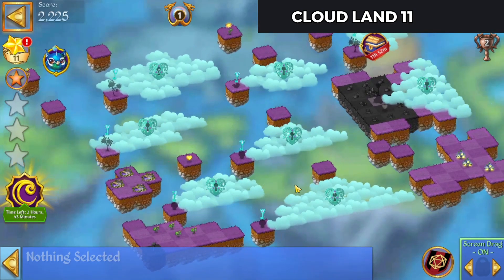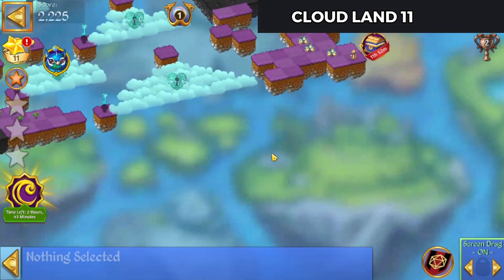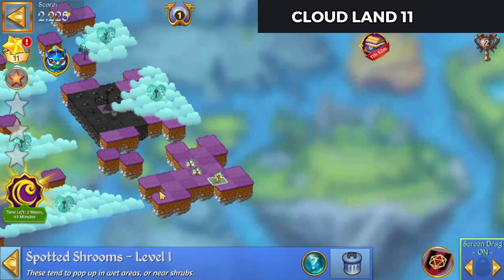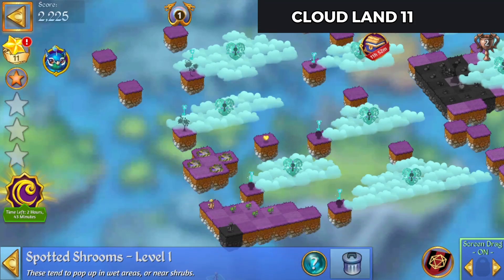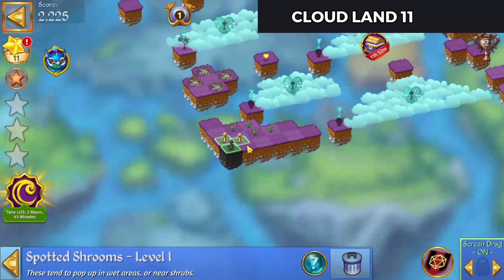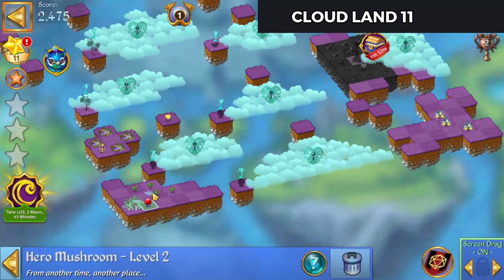A bit of a conundrum here. Is there anything off on the sides? We've got a mushroom there and there. We'll bring those together and bring those down to the bottom. Merge those up — there's our hero mushroom.